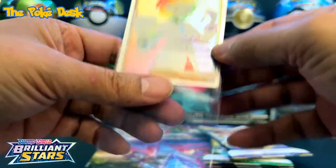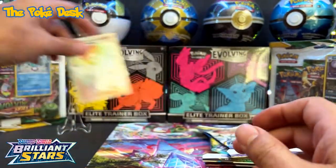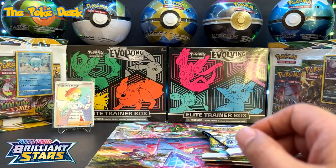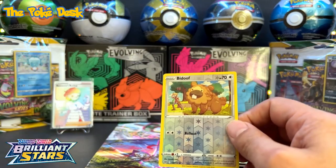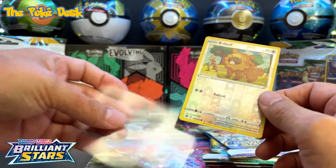I got a trainer — yeah, that is cool. I believe this might be my first rainbow — I'm not sure, I gotta check. Yeah, that might be my first rainbow, so that's awesome from Brilliant Stars. And the beautiful card I've seen — that's nice, very cool.